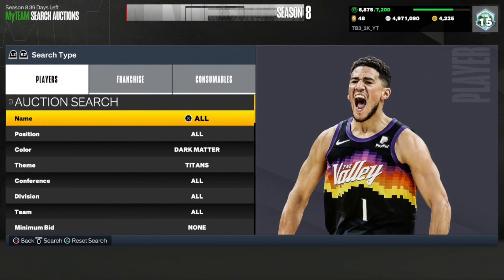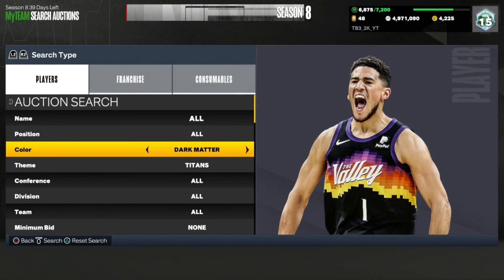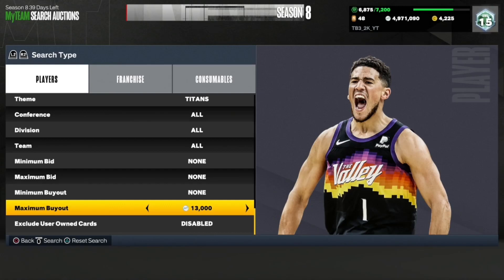Our medium tier filter is going to be the Dark Matters Titans filter. The cheapest card is at $13,000 — we can get a Dirk Nowitzki, Ben Simmons, or even maybe a Yao Ming. And the timer starts now.